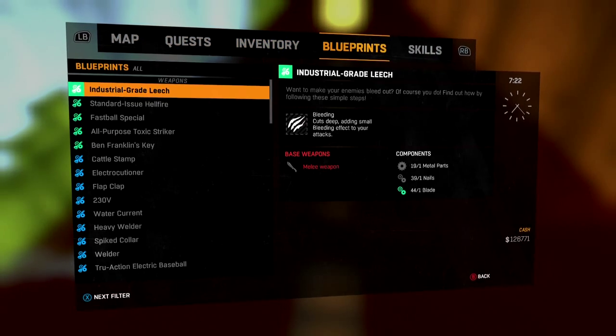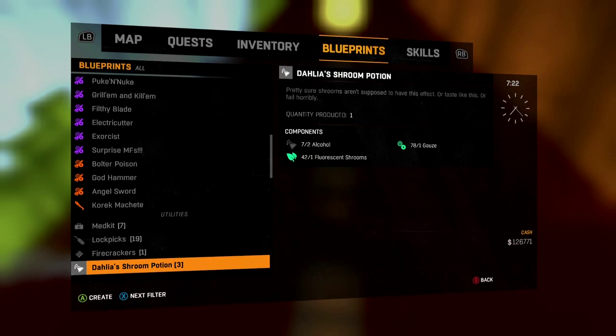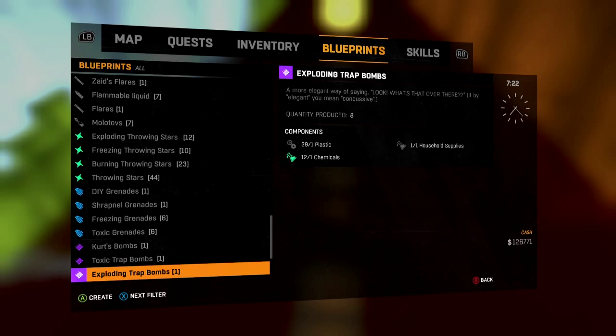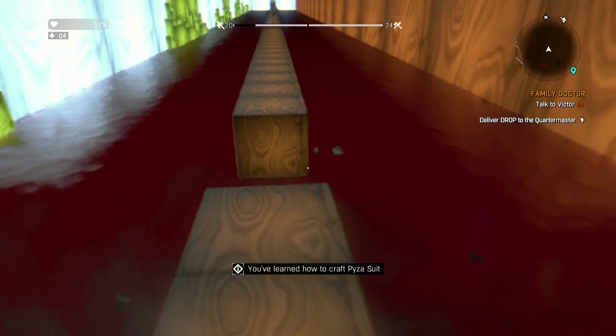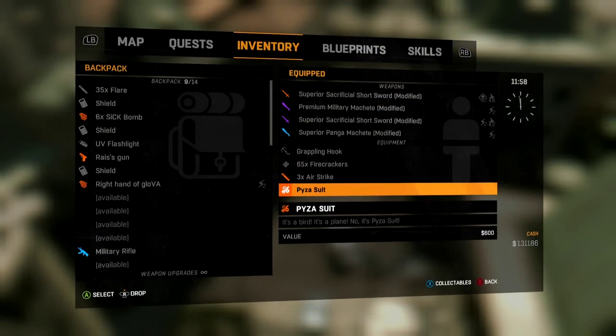Jump up there and there she blows — there is the Paisa suit. Now just finish out this level and you'll be good to go. I'll show you how to craft it as well, so you know what you'll need beforehand. It's all at the bottom, I think. It's pretty easy to craft, if I remember right. Shouldn't have too many problems, but it's a glider suit, so...